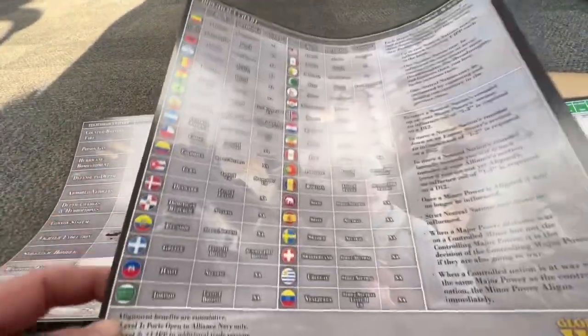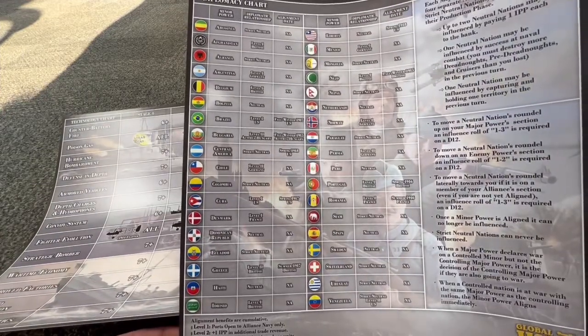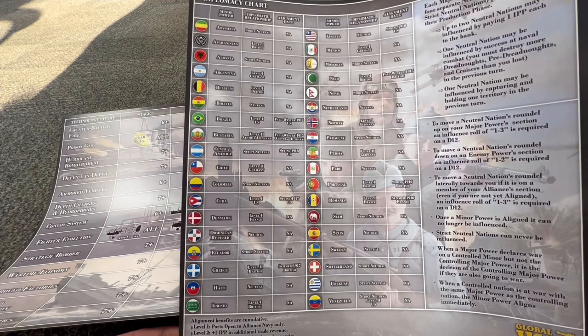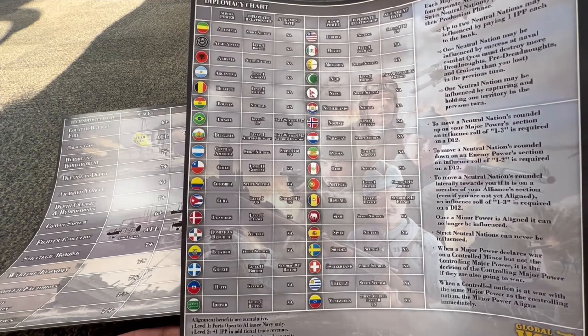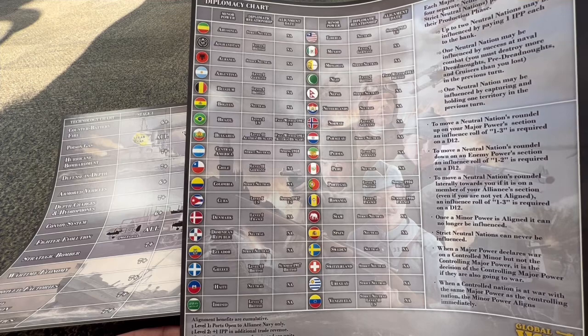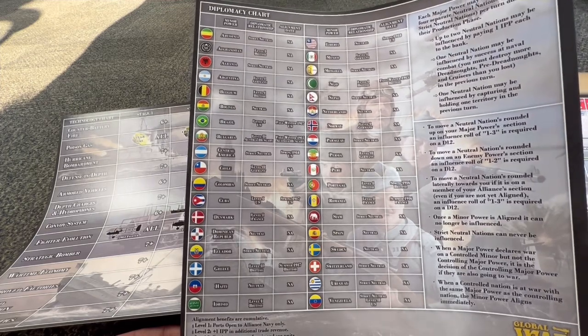And the diplomacy chart right here — it shows you all the nations on the diplomacy chart, start alignment, and if you can't align them within reason. Obviously, Japan aligning Sweden doesn't make a lot of sense, or the Ottomans trying to align Sweden — yeah, it's kind of odd. But that is cool.